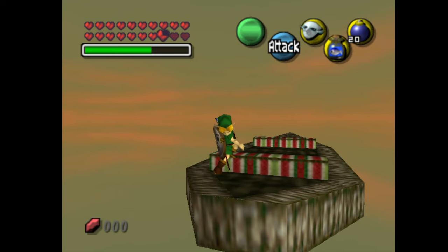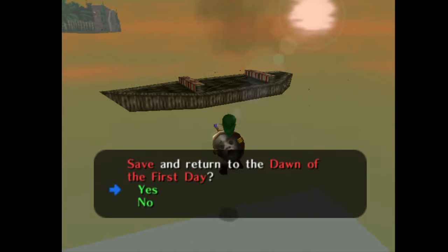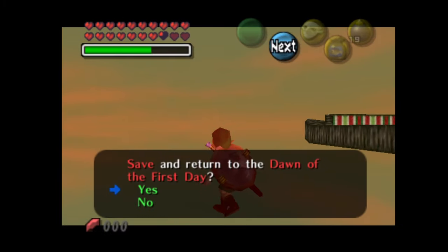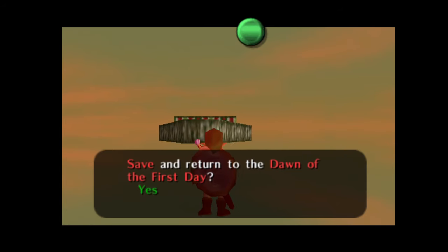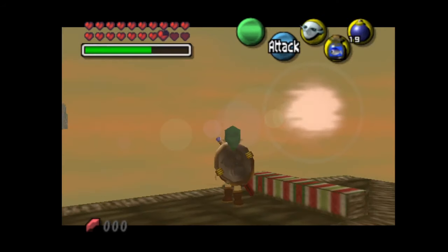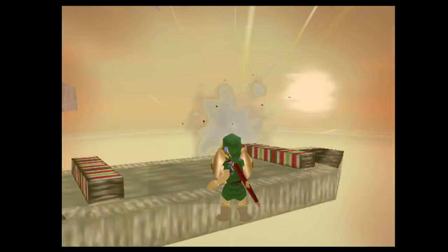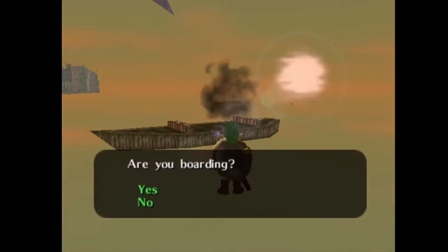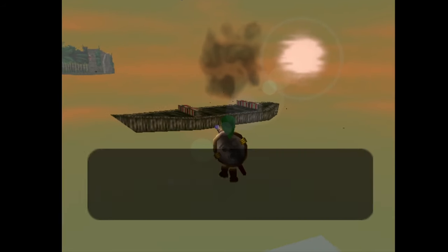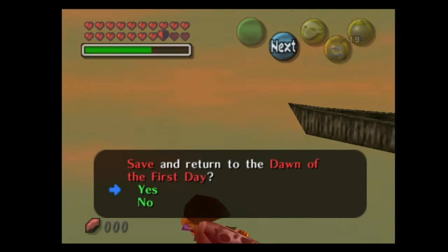Once I'm at the boat, I can super slide through the trigger and store a Song of Time at the same time. When I select yes to get on the boat, Link walks over a small gap, leaving him in the air for a few frames. In those frames we can target, which maintains the glitch. To recap: I am technically Zora but I look like human, so the boat lets me on. I do a super slide off a bomb and play the Song of Time at the same time, which stores a Song of Time and puts Link far away from the boat, just behind a small gap. I select yes to get on the boat, fall down the gap, and in the air I can target.